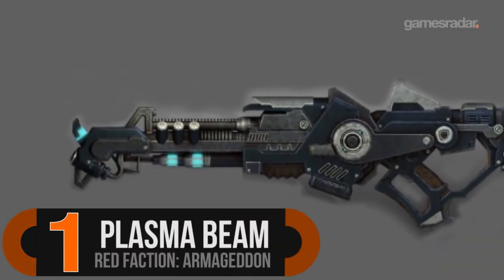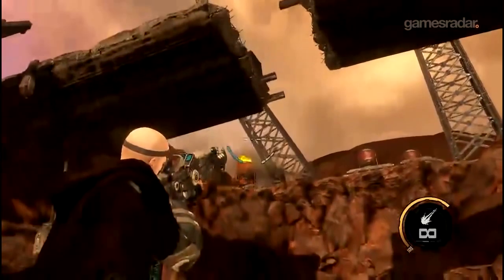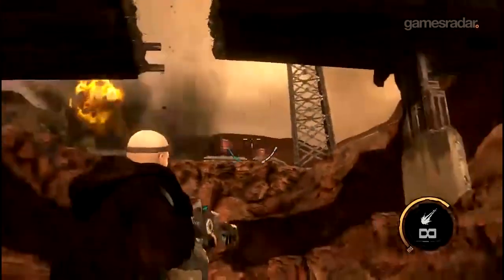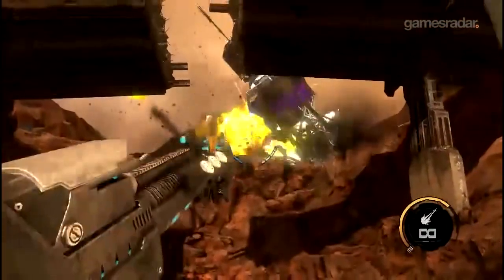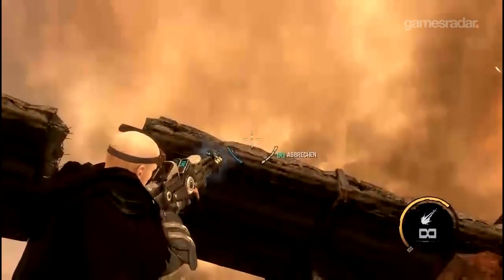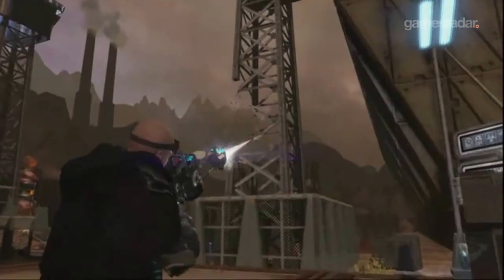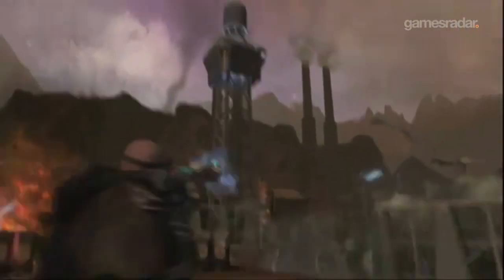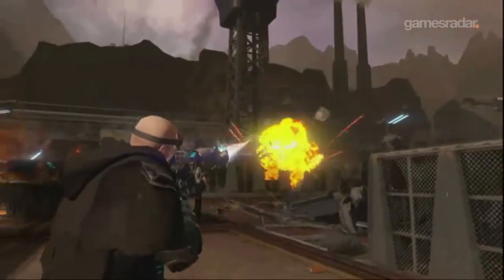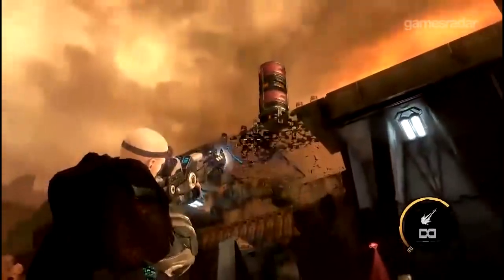Number one: the Plasma Beam from Red Faction Armageddon. Red Faction's all about destructible environments, so when you shoot a wall, you expect it to blow up. It's satisfying, but is it really enough? If you're looking for an exemplary display of technological prowess, you should get your hands on the Plasma Beam. Its power more than makes up for its bland name, as it lets you carve through anything. Point it at a wall, pull the trigger, and boom — the wall is gone. And the supports behind it. And the stairs behind that. And then the whole building collapses. The Plasma Beam is like a gun that shoots lightsabers, and who doesn't want that?